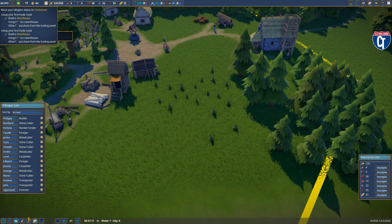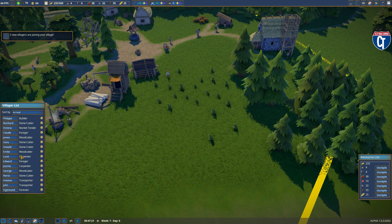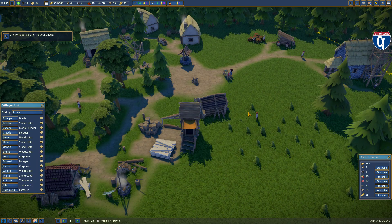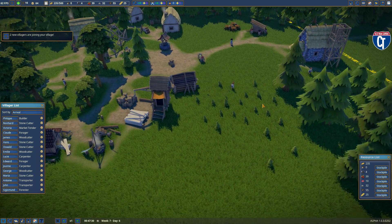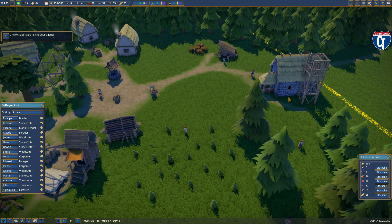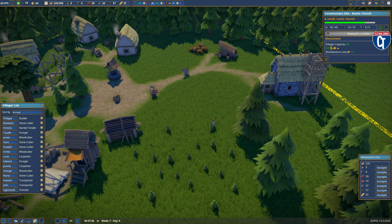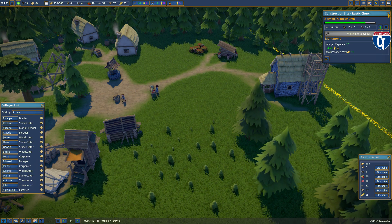Two new villagers are coming — that's good because I need a couple more builders to speed things up. While we're waiting for the church to be finished, I've got almost all the supplies. Just waiting for tools to come in. I've only got four tools, so that's a problem.